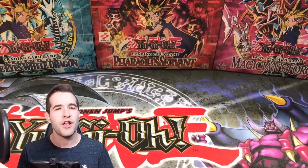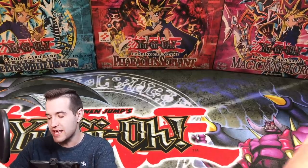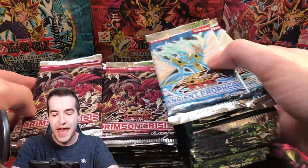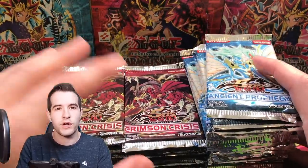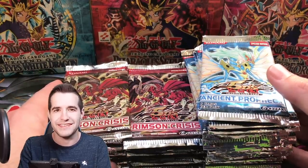What's up guys? We're back with another Ghost Hunters video and today we have three people joining the Ghost Hunters squad: EX Gamer, Jose, and Marcus. We'll be opening some Ghost Packs in an attempt to find a Ghost Rare. We have 20 Ancient Prophecy and 20 Crimson Crisis — the same 40 packs we used last time. Last time we did not find the Ghost, but I have a good feeling we're going to get it this time.